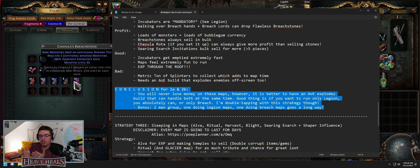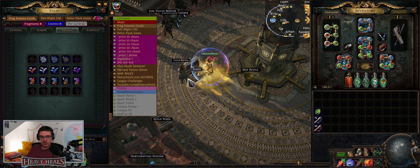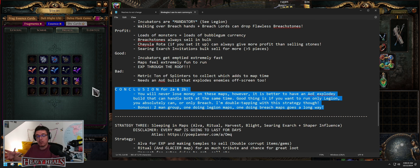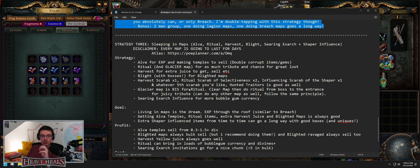Bonus: if you do it in a two-man group — one does legion, one does breach — the currency just flies. The actual profit: you are always going to get enough Chayulas because you're going to pick up tortured dreams for Chayula. You're always going to get enough Chayulas to pay for everything else. With all the bubblegum currency dropping, you are always gaining currency. Investment is about five to six chaos for scarabs plus six chaos on the map device — around 10 to 12 chaos investment total. You are getting way more than that.